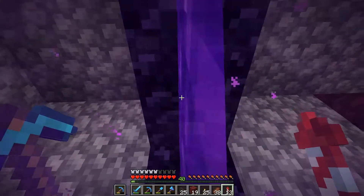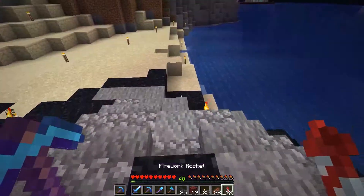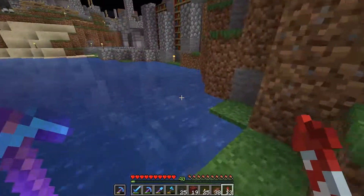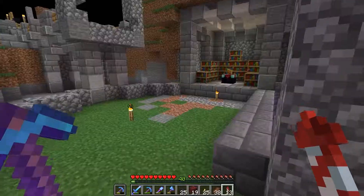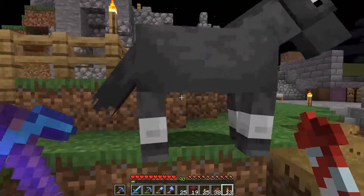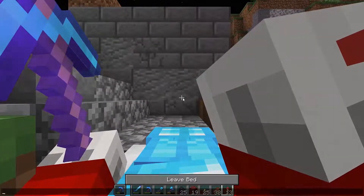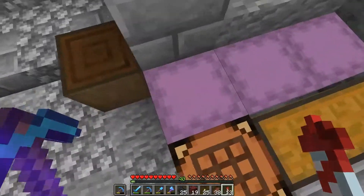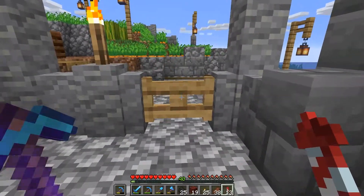We can take that down in the End and get ourselves a beacon, which I'm looking forward to very much. There are some things I need to do mining-wise that would be nice to have a beacon for, including getting diamonds - although we're not super short on diamonds just yet, we're getting a little close. I'd also like to get a lot more terracotta. It's pretty slow without a beacon, so it'd be nice to get one up and running.